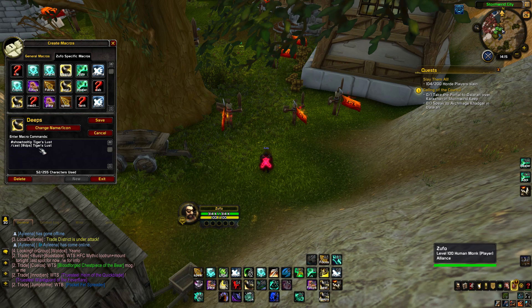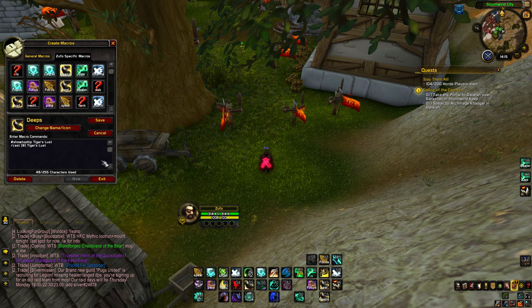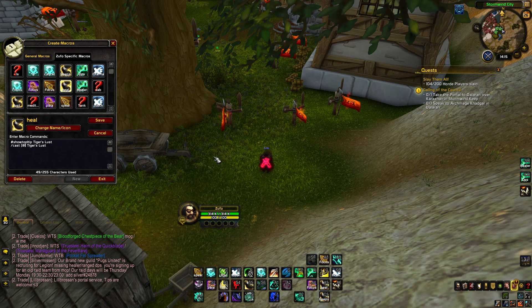This macro is for Tiger's Lust — it uses Tiger's Lust on your DPS. Say your DPS is called Blisto, you bind it to a key and it gives him Tiger's Lust. Same for this one — it gives Tiger's Lust to your healer. And this one is for Detox — Detox removes a poison or disease effect — and it basically uses Detox on your healer or your DPS.